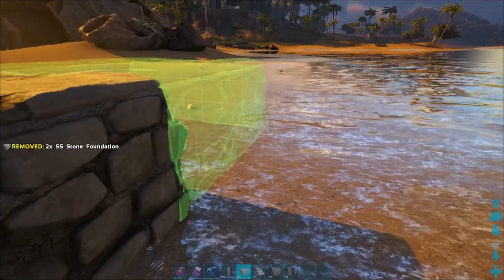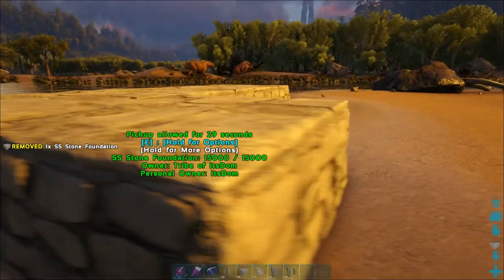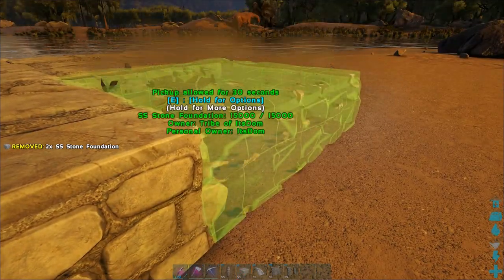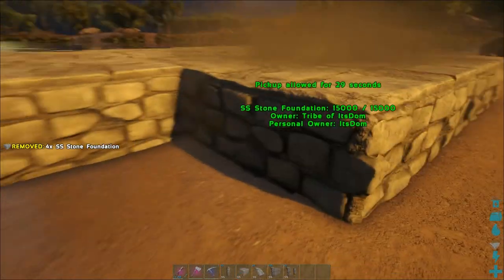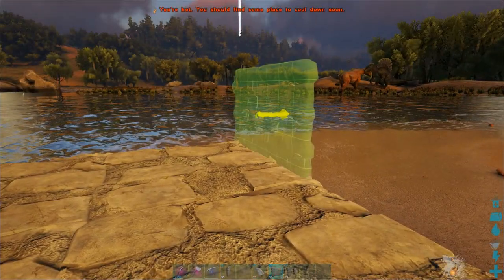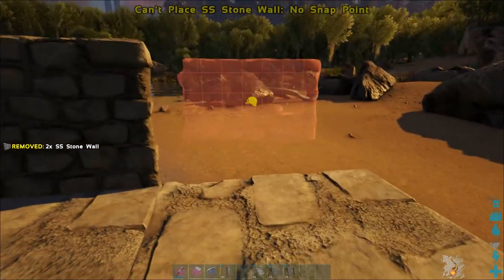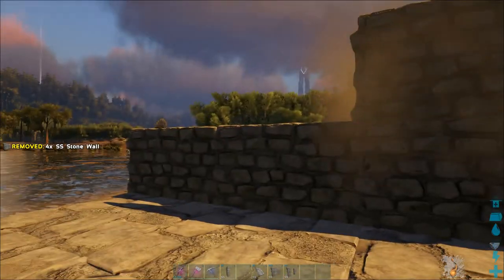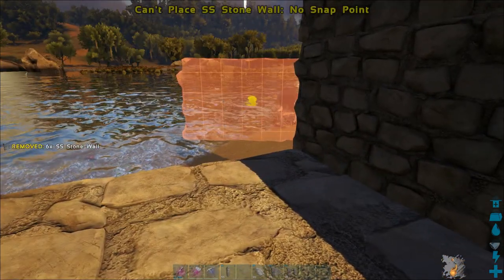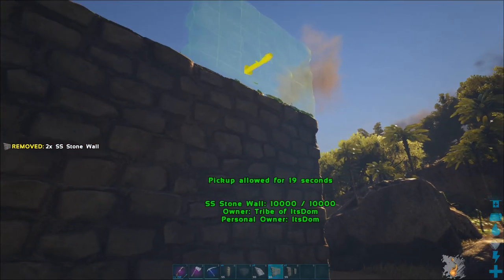Alright, this is going to be a three-by-three trap, three walls high. You guys are going to see which trap I'm talking about in a second, and I hopefully will not screw this up because this is only the second time I'm actually placing a trap. I just hope nothing goes wrong. Oh, there's a Belzebufo — those are not hostile, hopefully.